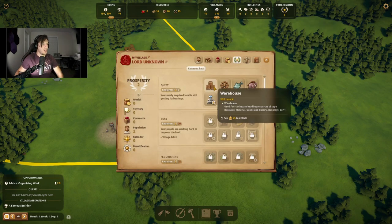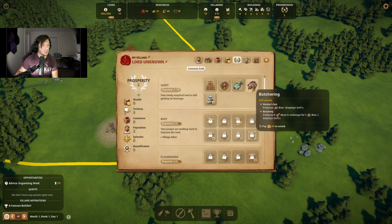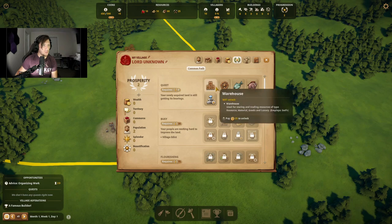Oh, here we go — I have to learn some stuff, that would help. So we have 500. We don't want a bridge, we don't want fishing. A warehouse would be good, we'll go ahead and learn that.